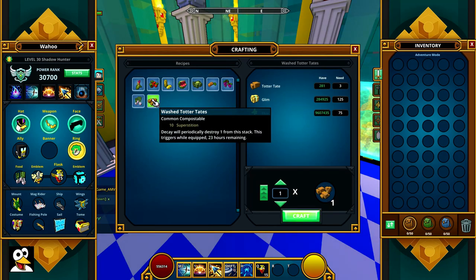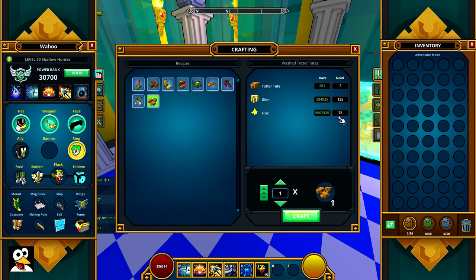The last one is 10 superstition, which is kind of funny. Superstition feels like a stat that was originally an April Fools joke — the idea being that the more superstition you have, the better your RNG. But when you ask the devs whether superstition actually does anything, they never give a clear yes or no, so it's become a meme. It does last 23 hours, so that's something. But using 75 flux and 125 glim for a meme stat — yeah, I'd skip it.